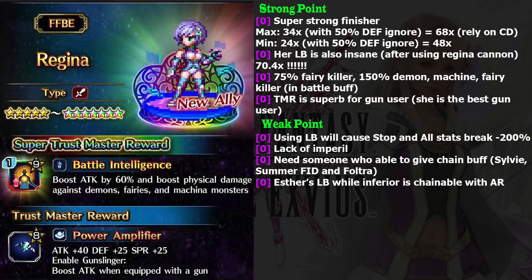Even when she doesn't have her cooldown abilities available, she still deals insane damage — 24 times, which means 48 times. After looking at the Furcula FFBE damage calculator, she is stronger than Zeno and Aster because she can reach about the same amount of damage within 4 turns, where Zeno and Aster need about 10 to 11 turns.